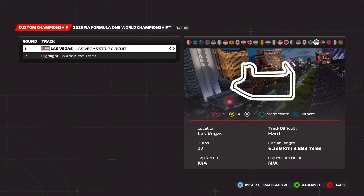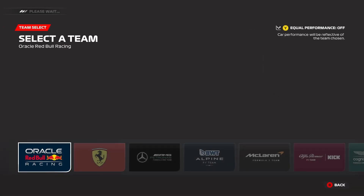Here it is — Las Vegas. It's apparently a hard track, a 3.8-mile track with 17 turns. It definitely does not look like a track that has 17 turns, even though it's literally shaped like a boat. Does it not look like it's shaped like a boat? I hope I'm not the only one who thinks that.